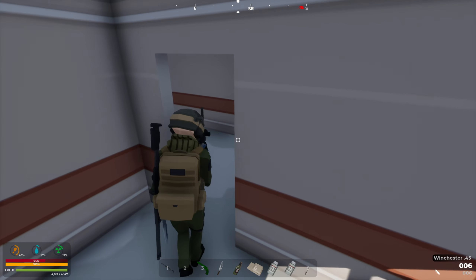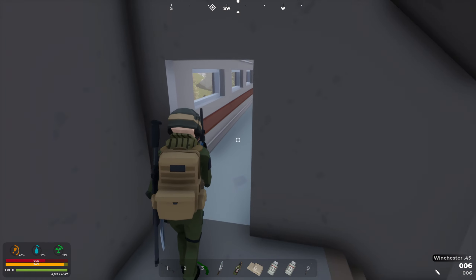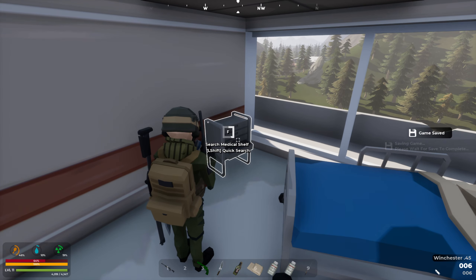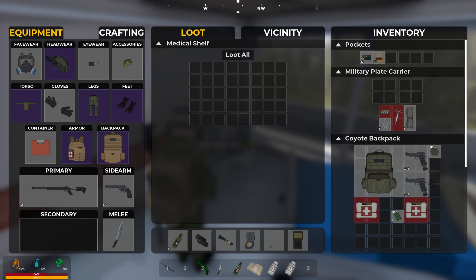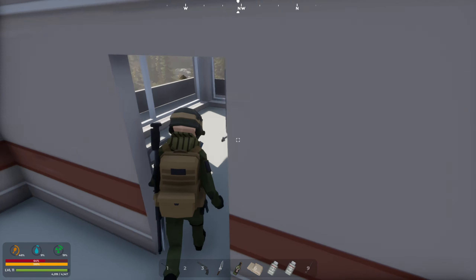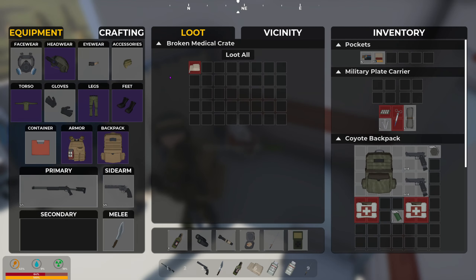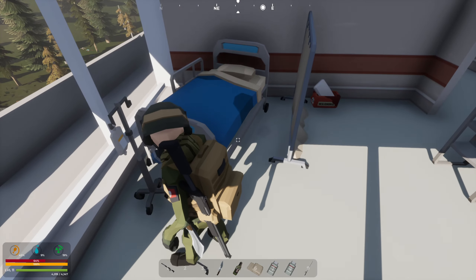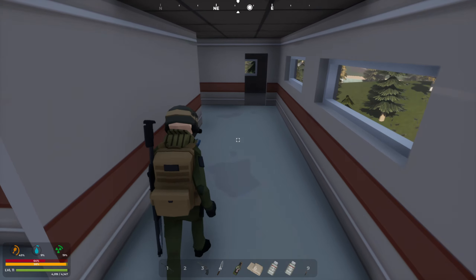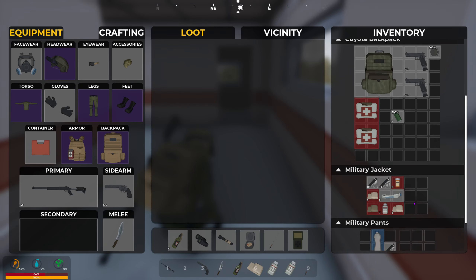We want to make as many rags and bandages as we can now because we've got some antiseptic and med kits. I love that anytime you come into a building expect little to no zombies - that's how you know you can just loot and scoot. Lots of bandages, I'm real happy about that. Looks like we got a few more floors too - I'm gonna drink some water though because my thirst is getting low.